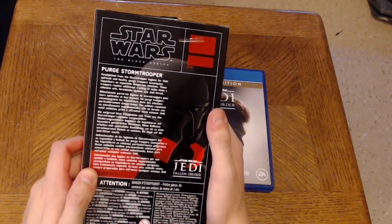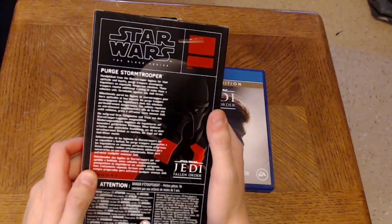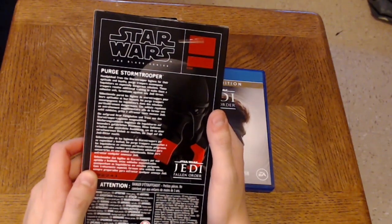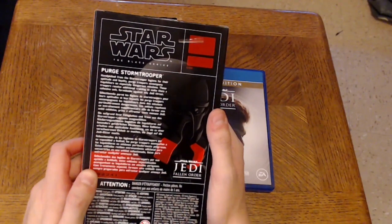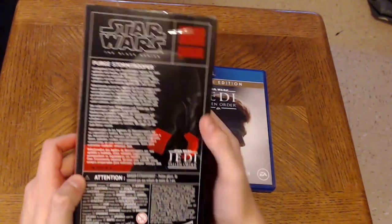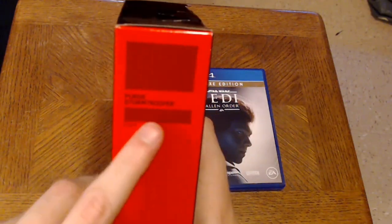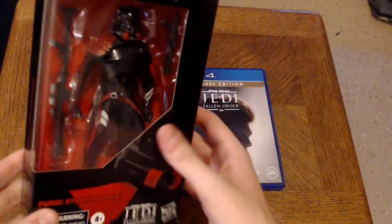The back shows information on the Purge Stormtrooper: 'Handpicked from the Stormtrooper legions for their aptitude and loyalty, Purge Troopers accompany Inquisitors on especially dangerous missions. These troopers receive additional training to make them a cohesive unit, formidable against any Jedi threat.' Then it's repeated in different languages. There's also a cool little look at the figure on the packaging.